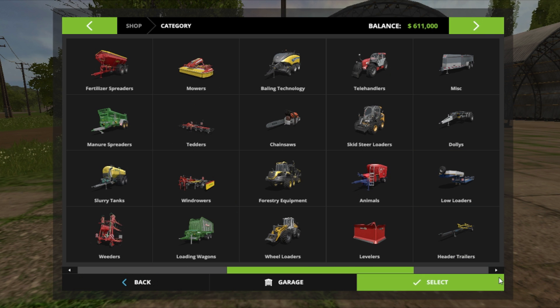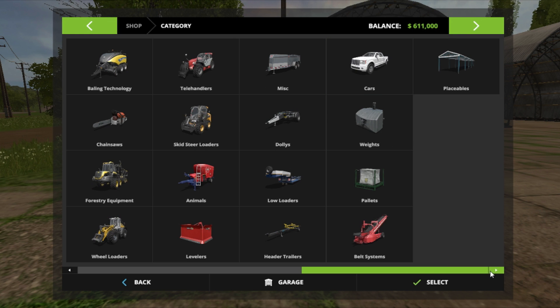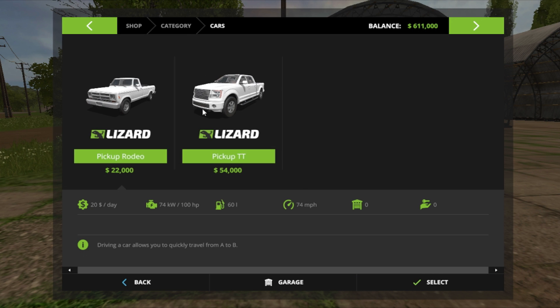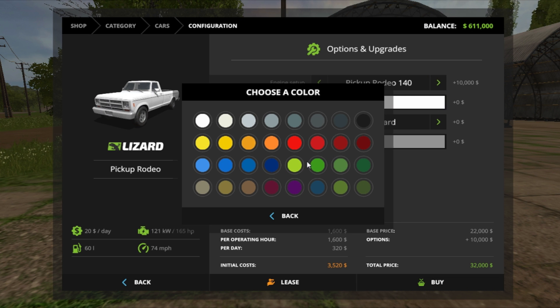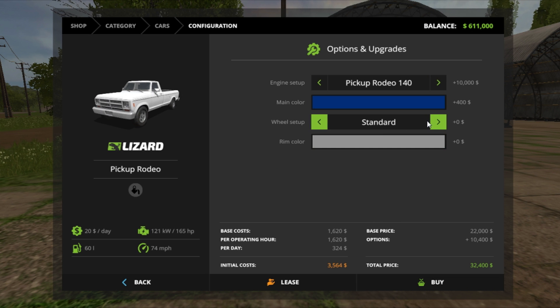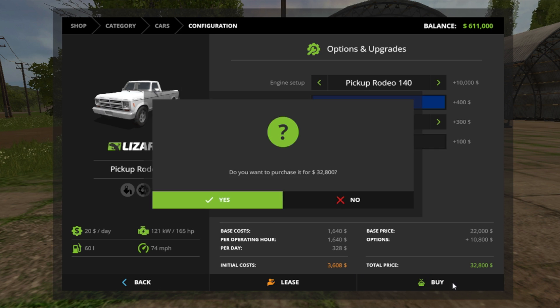I'm just doing these vehicles because I want to see the configuration. There we go. So this is the standard which you guys see in the regular game, like you'll see in the last video. We'll do the next up plus, we'll do it blue, set up design two, rim color do that black, and we'll buy that.